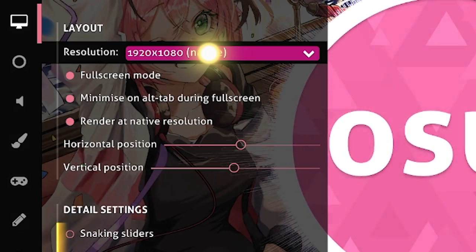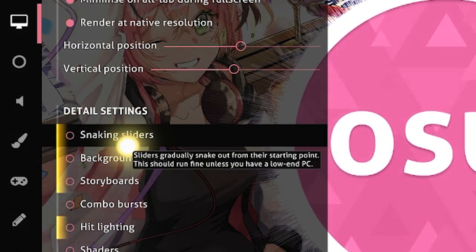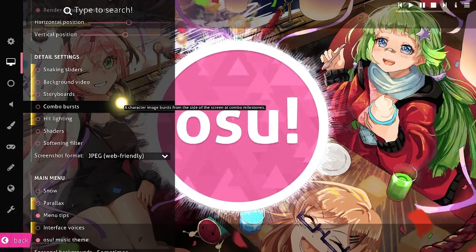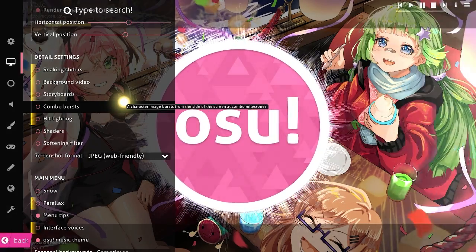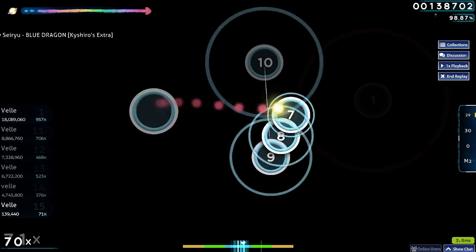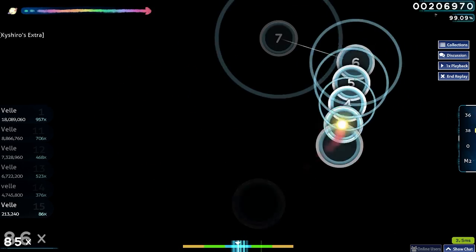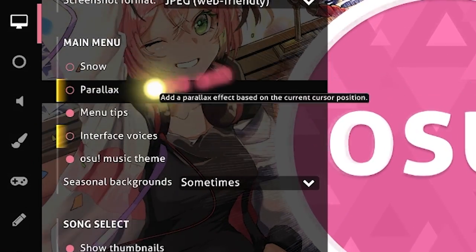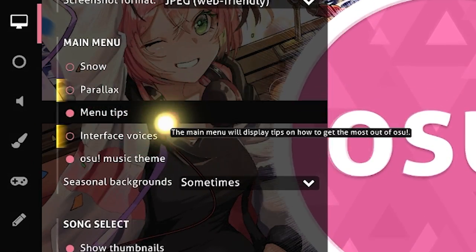Next, for detail settings, you want to turn these off since they're annoying to see on screen — at least combo bursts and storyboards or sneaking sliders. Storyboards can be required for certain maps, but normally I don't use them. For the main menu, these settings don't really matter much — it's just for that menu.